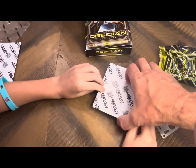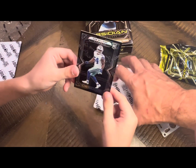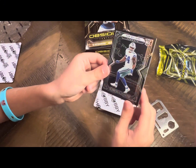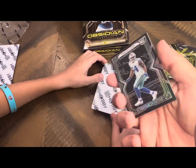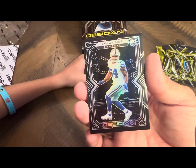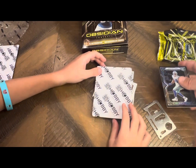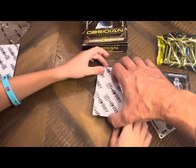Alright, pick this up and then grab the first card under there. The first card is Sam Williams — lucky for the Cowboys. Is it numbered or just a base? Just a base. Nice looking card, but nobody's a Cowboys fan here!